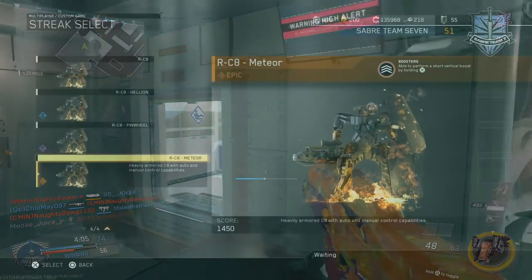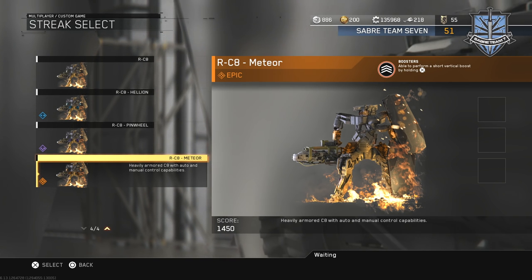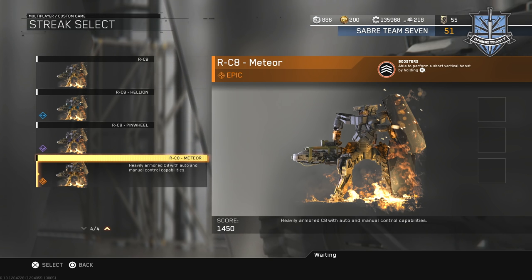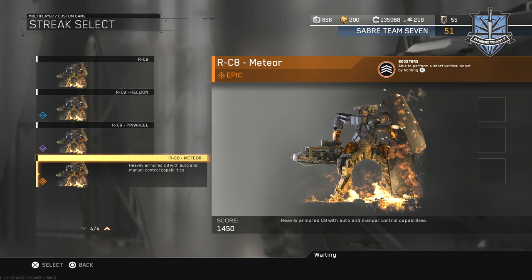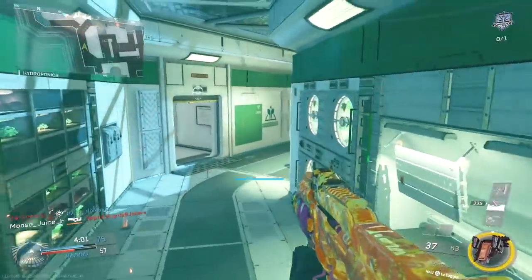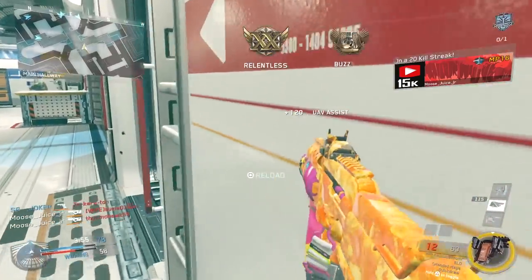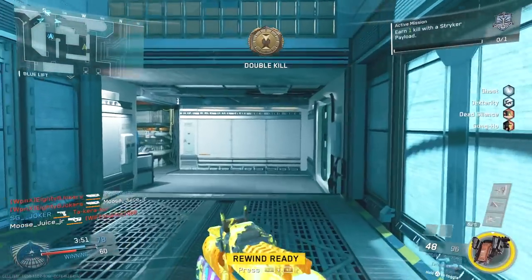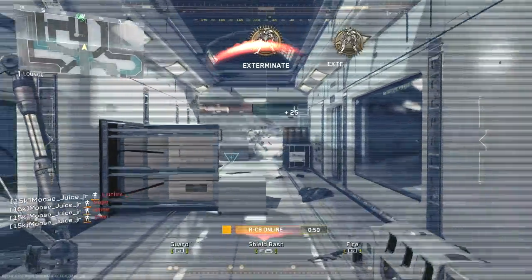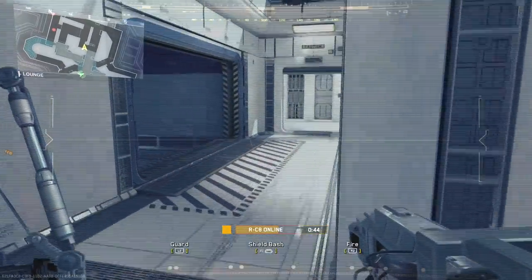Finally, the epic prototype called the Meteor gives you the boosters perk. You're able to perform a short vertical boost by holding X — just like you'd normally jump with your character, you hop in the RC8 and hit that same button and you can boost jump around. It also lets you boost jump left and right, giving you a strafing ability. The biggest thing is depending on what maps you're playing really affects which prototype to pick. On Frontier, for example, getting around the map is very difficult, but with the epic prototype you can make those jumps and fly around.